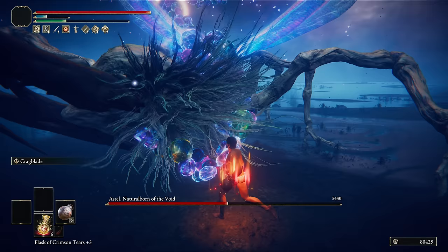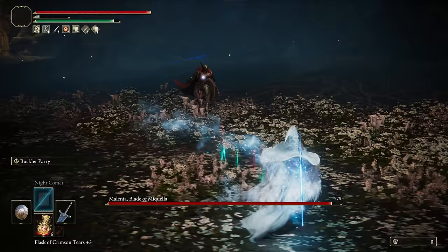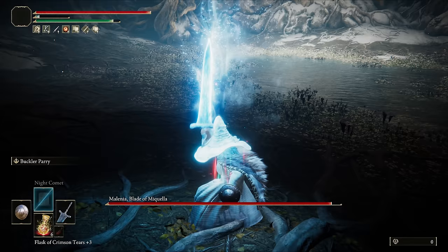And yes, this is a strength build on a Samurai starting class — but with a quick respec to Int and a quick blast through Ranni's questline, here I am bullying Malenia with the Moonlight Greatsword and Carian Regal Scepter.